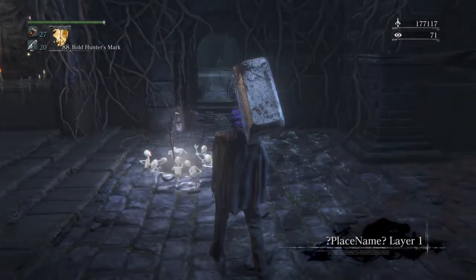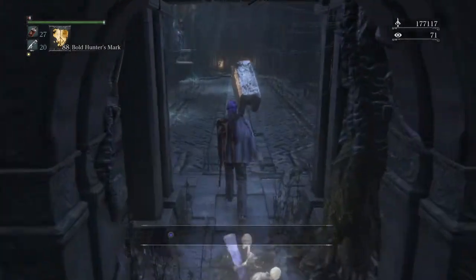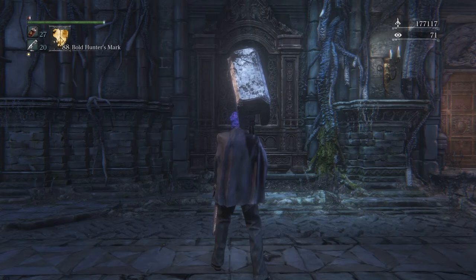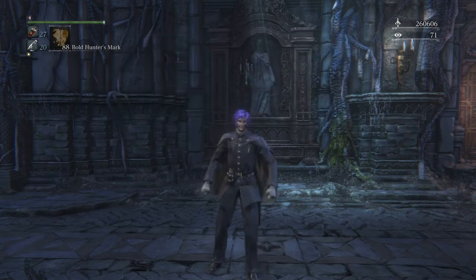Now that you're here, light the lamp and walk through this little area, then look to your left. You'll see a very high-level hunter enemy who gets stuck in a trap. Just wait for him to die and then you get all those blood echoes. This will conclude this episode of Bloodborne tutorials — it was fun making it, I hope you guys enjoy it. Goodbye!